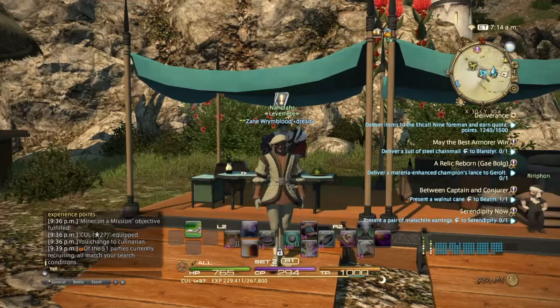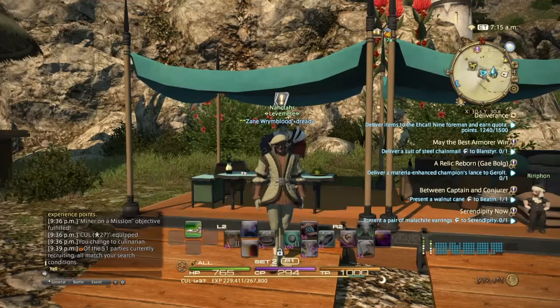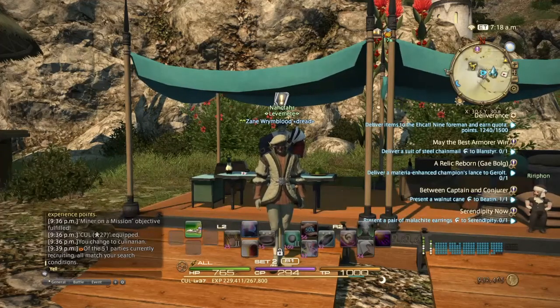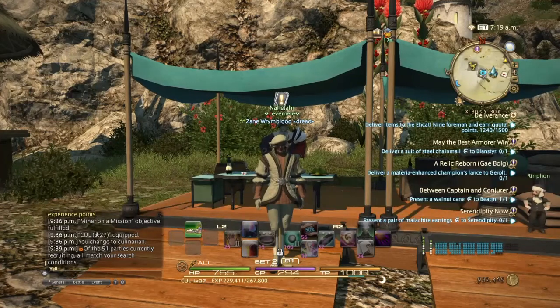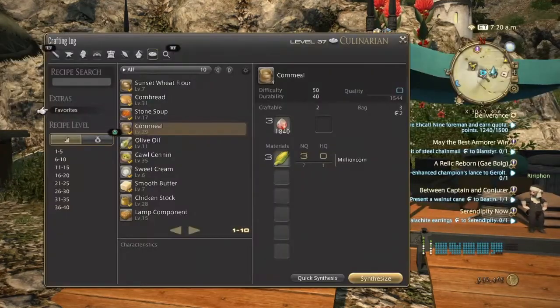I believe level 21 is where you'll be able to unlock the corn gathering node, which is at Camp Drybone. You'll be using the rotation I just showed you to make the cornbread.